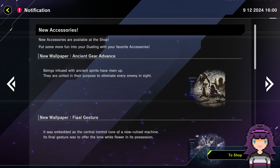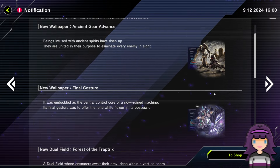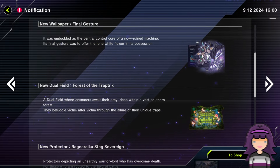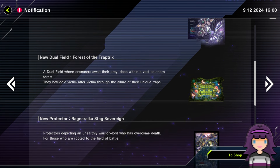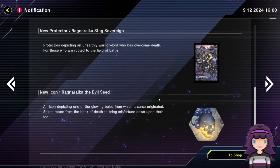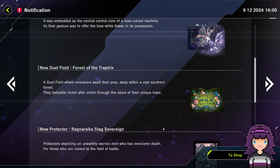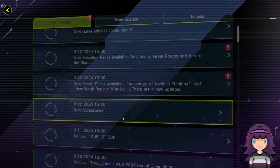We've got some new accessories in the shop as well — Ancient Gear Advanced as well as Final Gesture. Those are actually both pretty cool wallpapers. I'm probably going to get this one. There's also a new board — it's a Trap Tricks board, that's interesting, I'm definitely going to be picking that up. Ragnarika gets sleeves as well as an Icon. The Icon doesn't look too bad. I actually like this round of accessories; I think they did a pretty solid job with those.